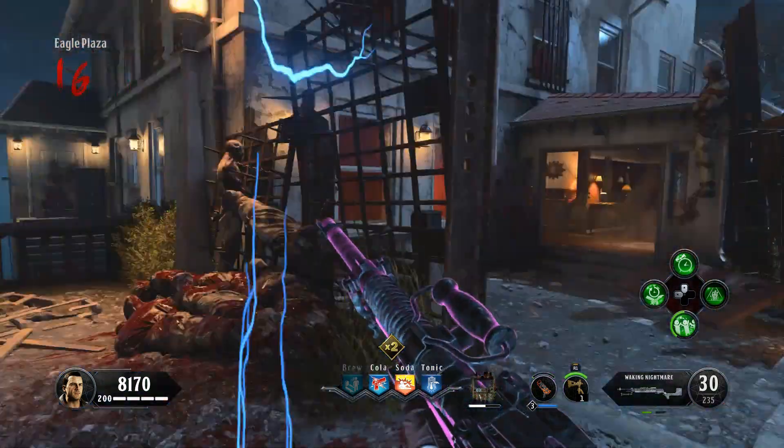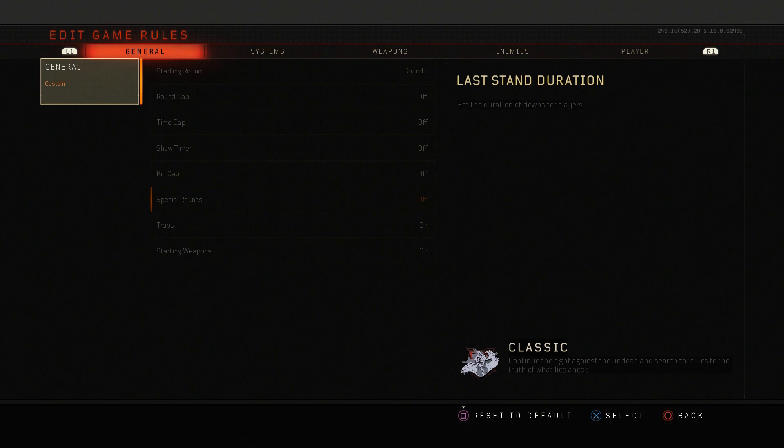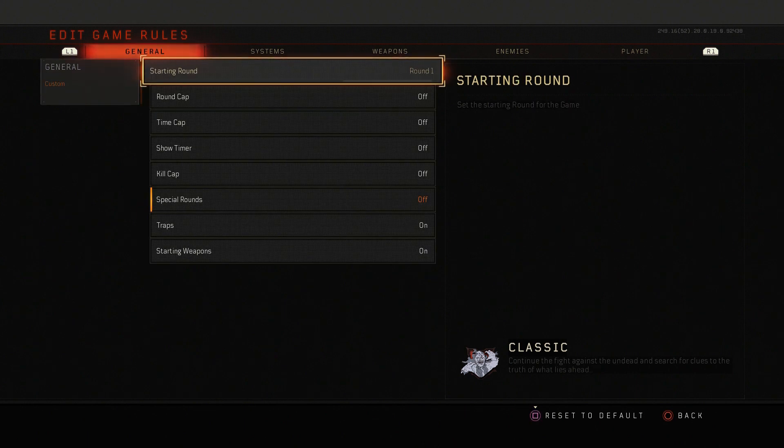So let's get right to it. Number 1: Custom Games. As you guys can see, there are 5 categories here. I'm going to quickly fly through them and show you guys some of the categories and the different items that you can mess with.